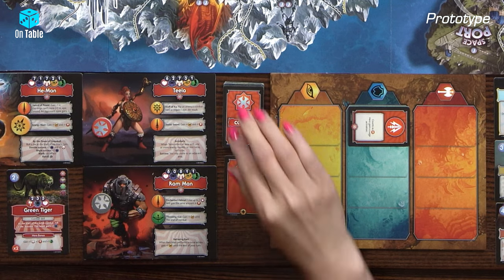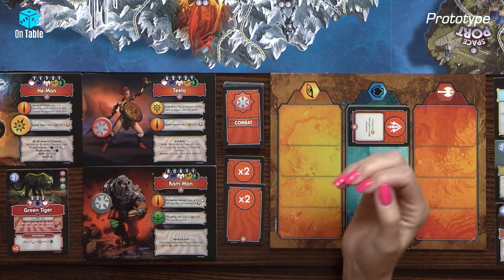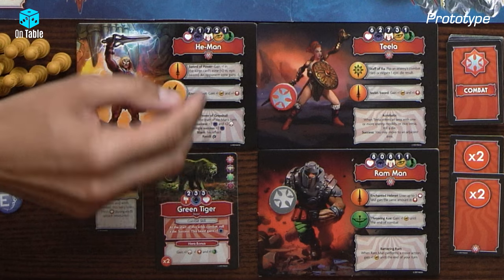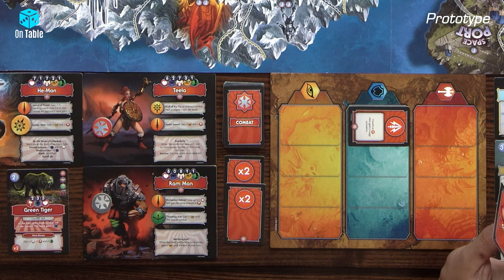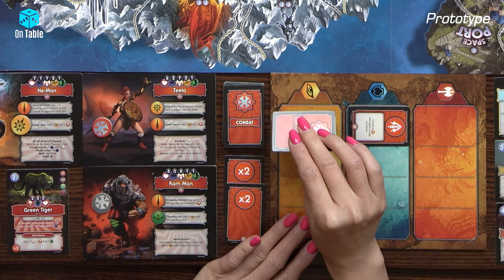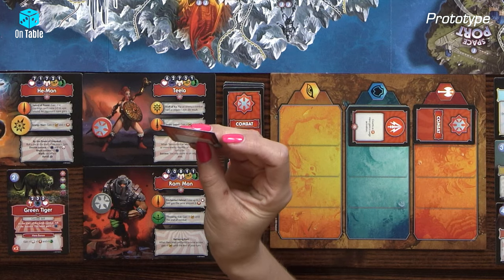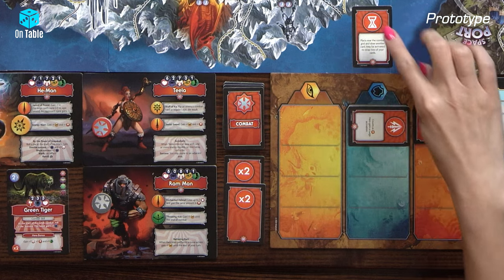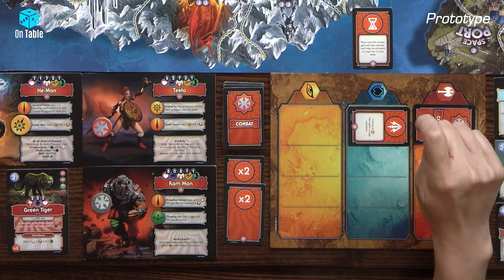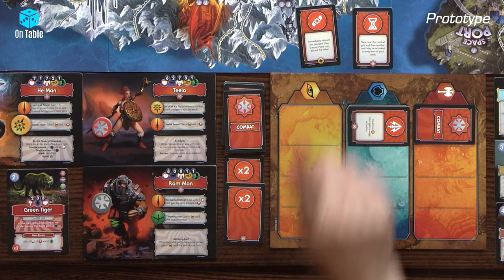I do the same — draw another card. And this card is an immediate effect: discard and draw two more. So I draw two more, pick one, and discard the other. And this card is ready to be a game changer at the end of the combat round.